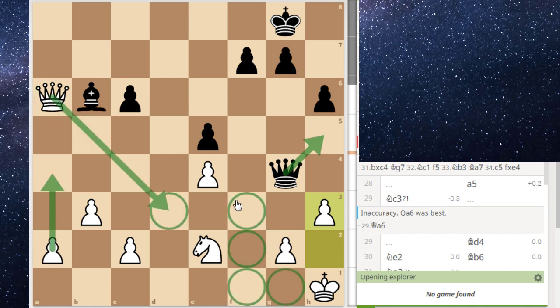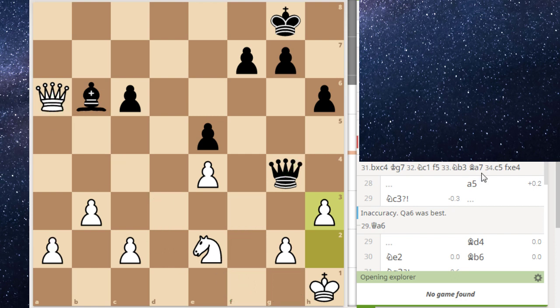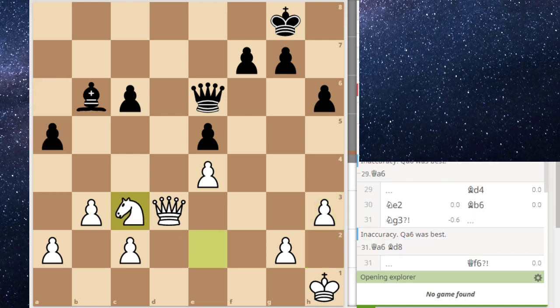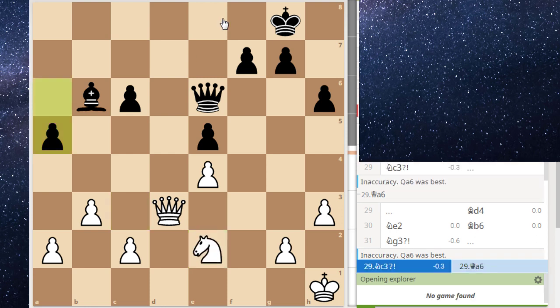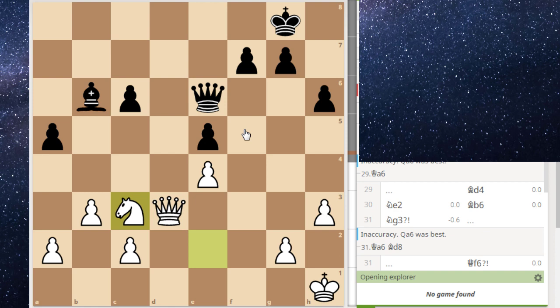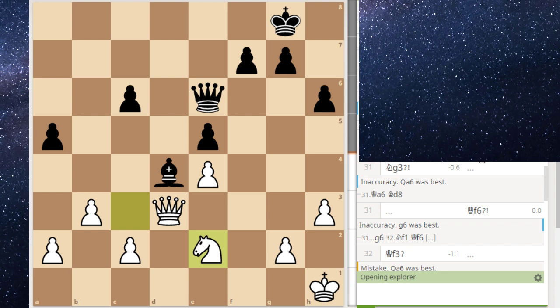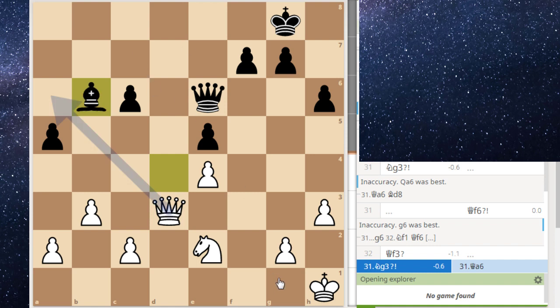Queen d3, bishop b6 — and now that we're out of theory you can see the moves. Bishop b6 is actually a blunder because it hangs a piece. After takes, queen g4, see if you can calculate the best move. I was afraid of queen g4, so I played h3 — and as you can see that's a blunder. If takes here, then after queen g4, h3, because the knight is defended, I was afraid of him playing queen h5 and keeping pressure. But after queen h5 I just have a4, then queen d3, and the dark squares are completely under my control.